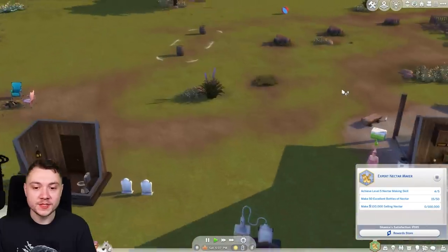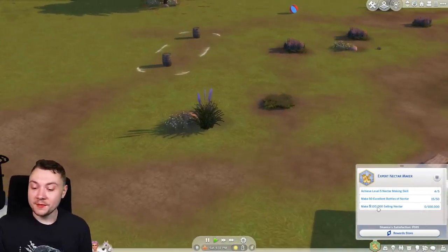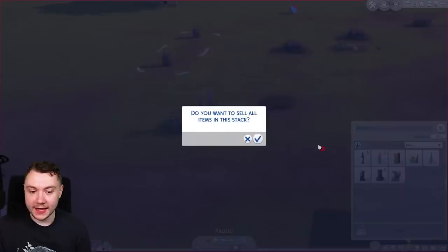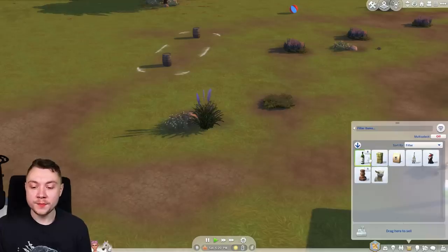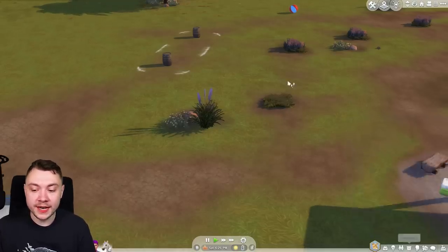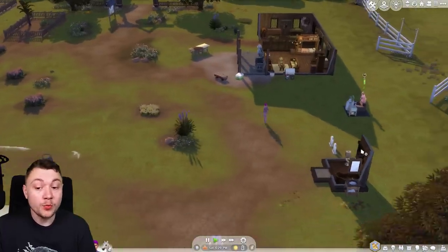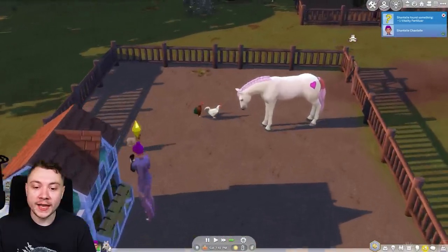We've got a big problem - this pack was implemented a little bit lazily. We've apparently made zero simoleons from selling nectar because the game doesn't register it unless you sell it direct from your inventory. If I just do it as a test - selling these, there it registers. It's very immersion breaking to sell it from inventory but unfortunately that's what we have to do.